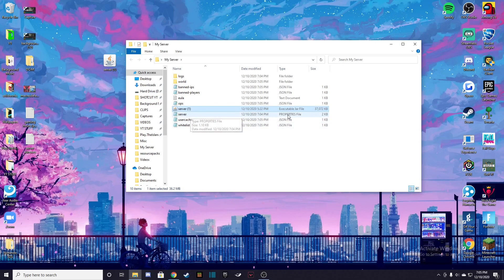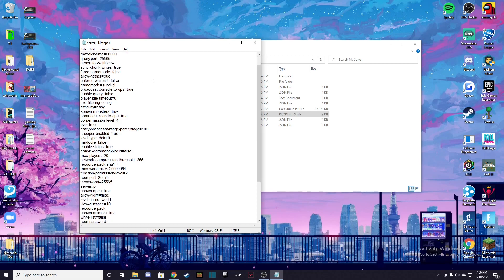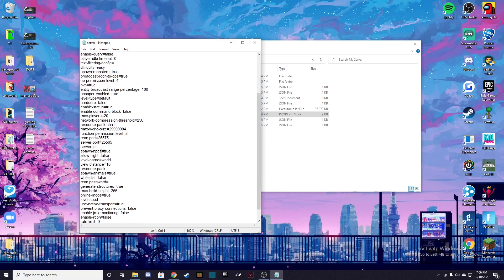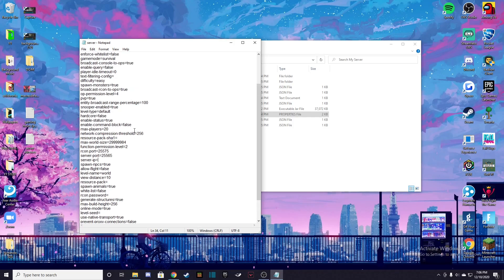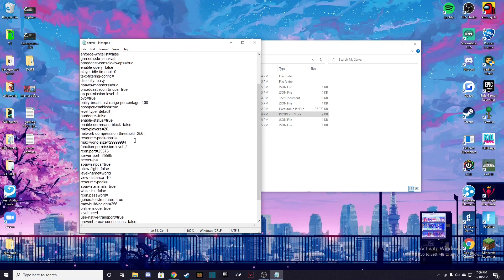Next, you're going to want to go to server.properties. If it doesn't open as a properties file, it'll come up with a screen saying go to Microsoft Store to open it — just say open in another way and select Notepad. When you go into this, you're going to see a lot of different things, but the only thing we're focused on is the server IP down here. There are other settings like spawn protection, allow nether, difficulty, spawn mobs, and PVP — so if you need to change that kind of stuff, this is the place.